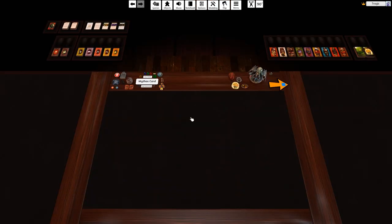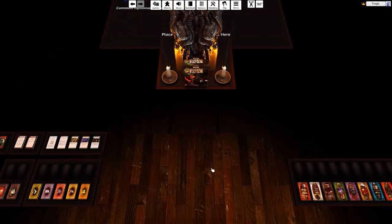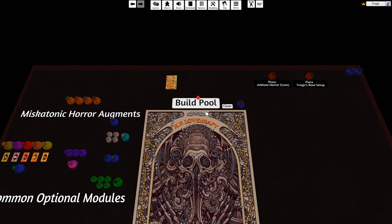Now for the advanced pool builder. Whatever component bags you place on the build tray and hit Build Pool, those components get added to the table for setup. This system is designed to support a huge number of expansions - around ten official base expansions plus five or more large community variants plus smaller modular add-ons - without needing to recode everything each time.